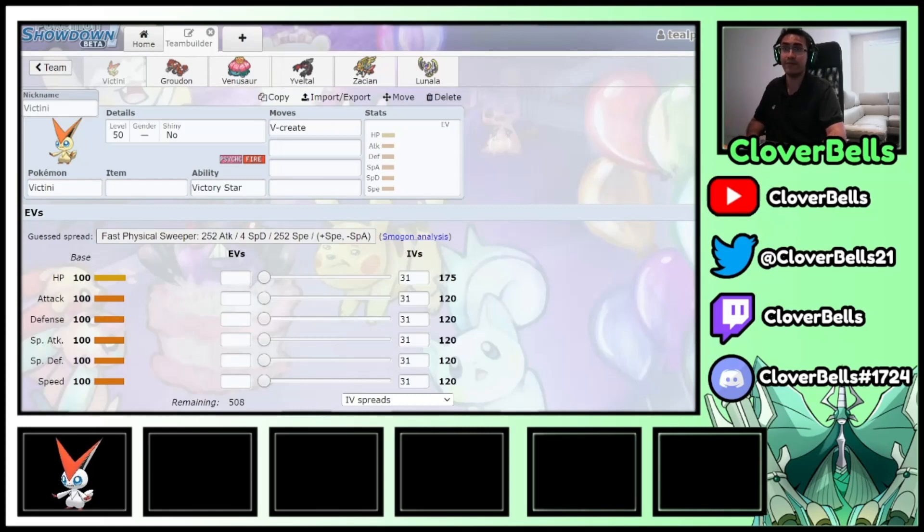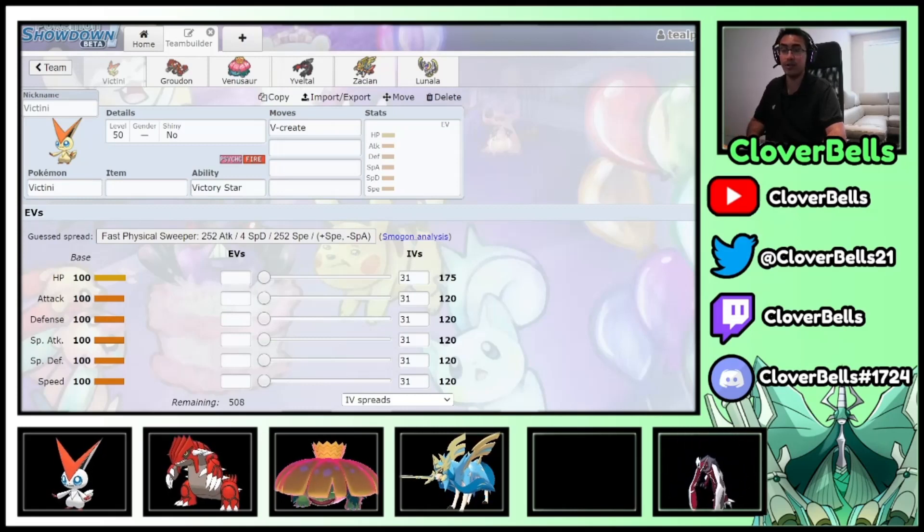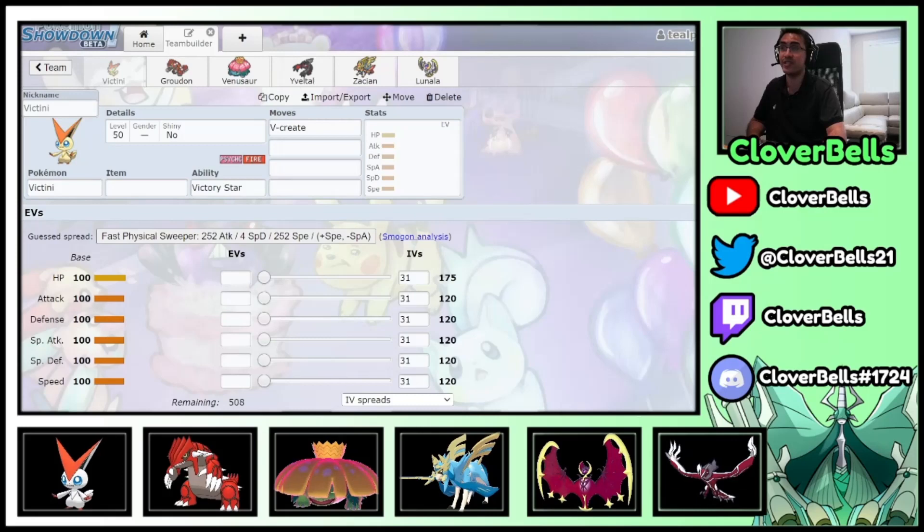Lunala can also Dynamax and go for Max Phantasm defense drops, which is great for Groudon, Zacian, and even Victini — with physical moves like V-Create it can really hit like a truck. So that's my thought process: if Lunala sets up and goes for those Phantasm drops, we have a lot of Pokemon on this team that can really benefit off of that. So let's go ahead and reveal the team. We start with Victini, then Groudon and Venusaur for the Sun core, and we balance the team out with Yveltal and Zacian, with speed control via Airstream from Yveltal and Lunala as the bulky Trick Room setter.